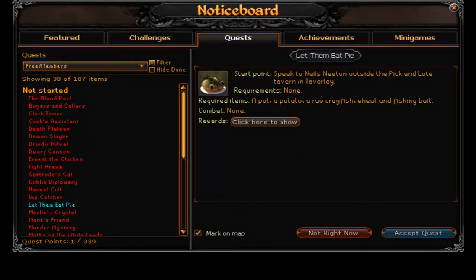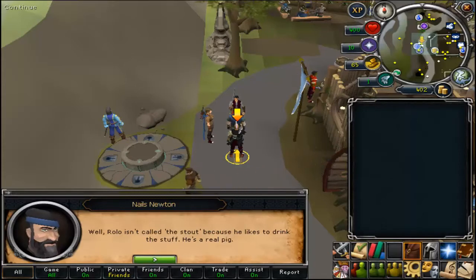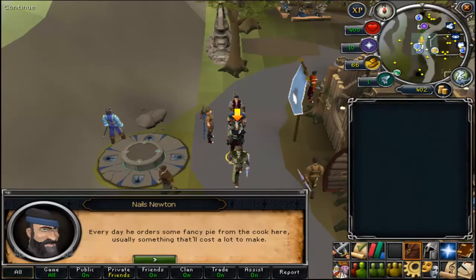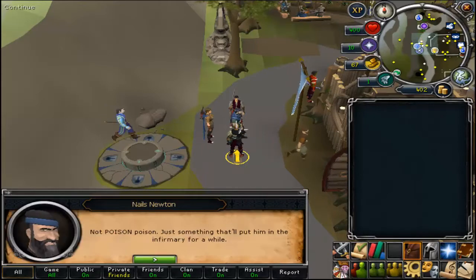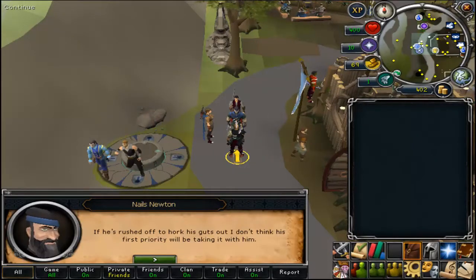For this, it says you have required items; however, all of them can be gathered during the quest. As for combat — none. For this quest, you're basically going to be making a disgusting pie which you're going to give to a big fat guy. You're going to poison him, but not really poison him — just make him food poisoned.